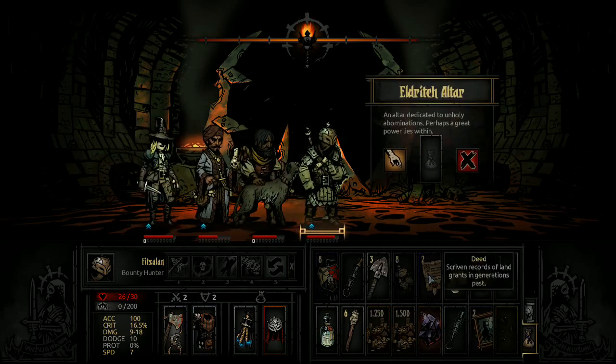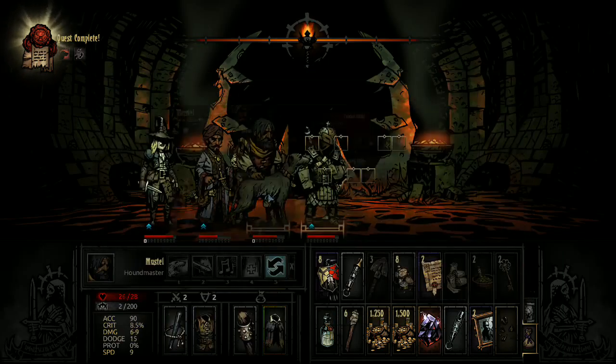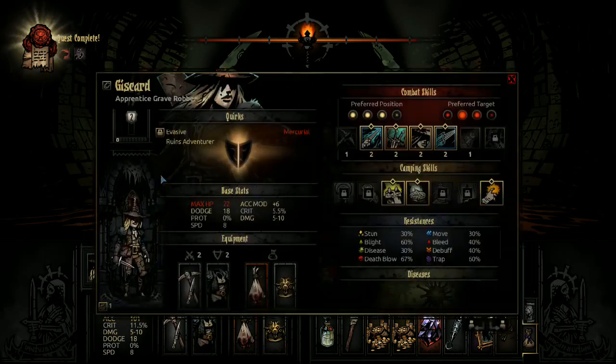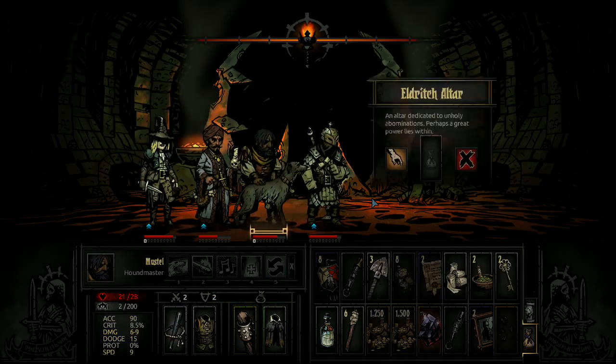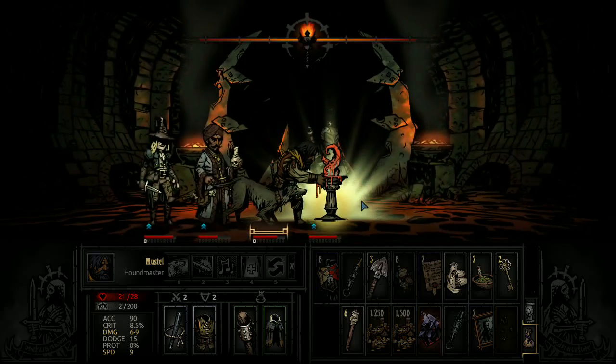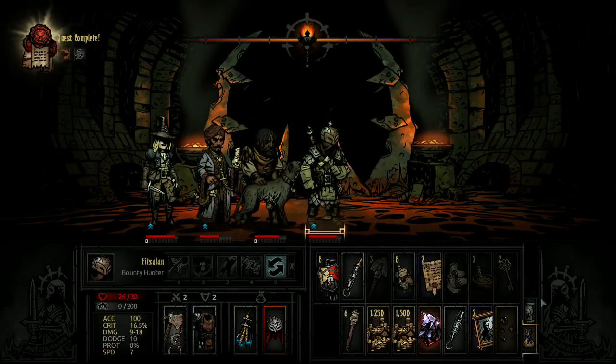More heirlooms. Muscat, Unquiet Mind, Flagellant - got anything, Giscard? Mercurial... Flagellant might be the one we want to get rid of. There we go - especially since that one was, I think, a locked-in negative quirk.